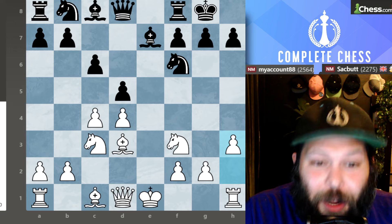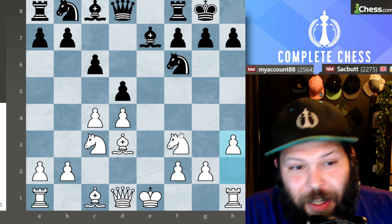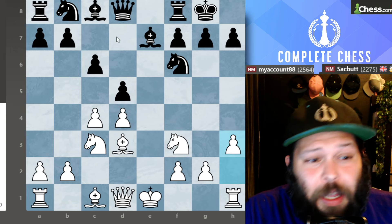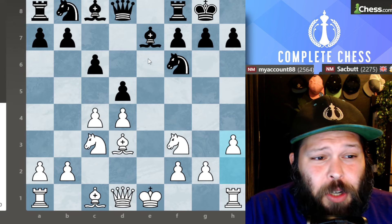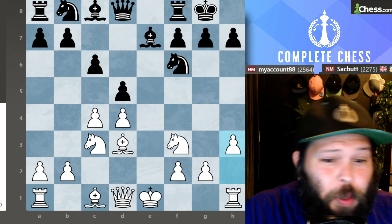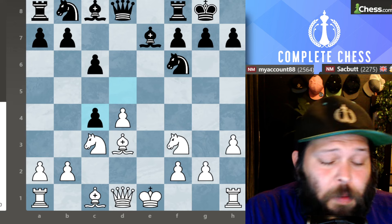Black castles, and I play pawn H3. This move I've definitely added into my repertoire when playing against this line. Bishop G4 can be very annoying to deal with — trading off the Knight and making the D4 pawn particularly weak. This Bishop has a hard time finding a good square; a lot of times it just goes to E6, which is just a defensive square. I definitely like this H3 move. Black, of course, goes ahead and takes on C4, so now my Bishop has to move twice.